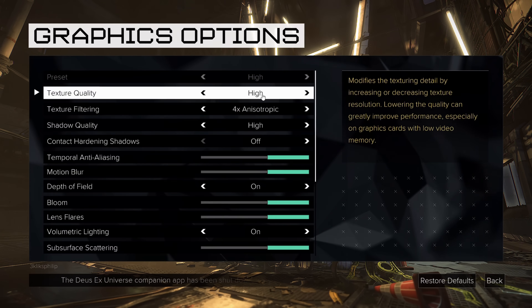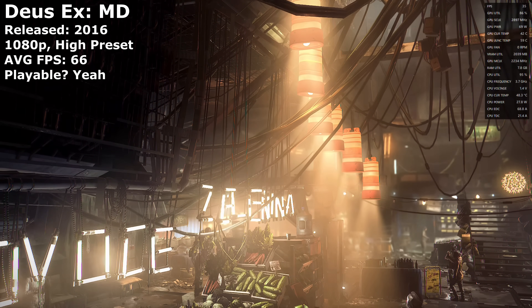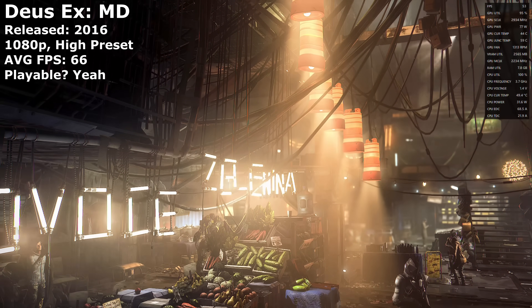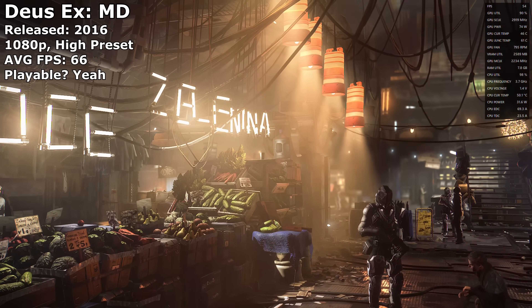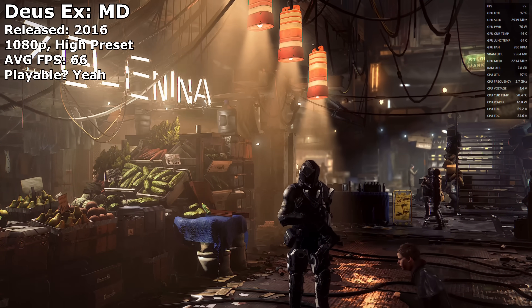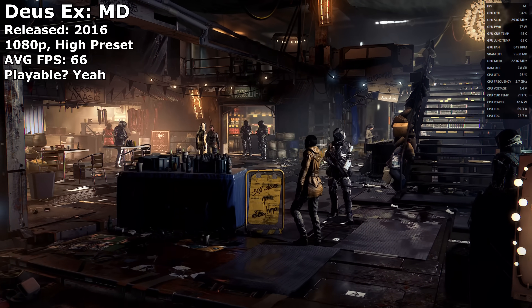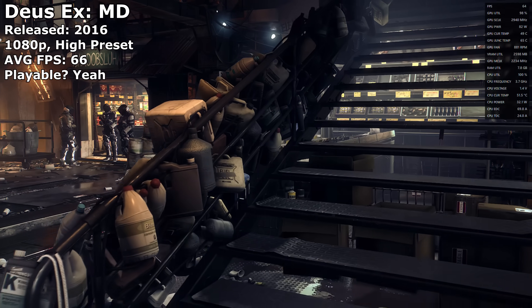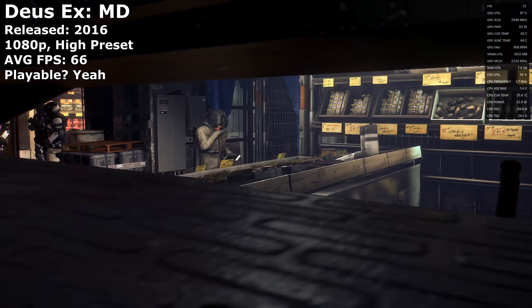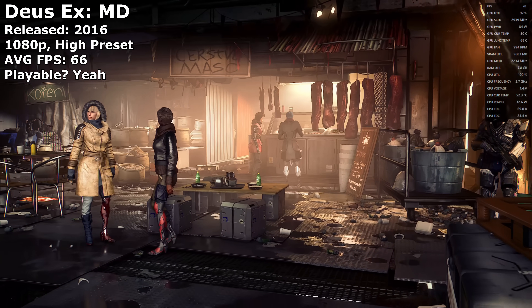We'll start with a demanding older game, just to show you what the system can do. Deus Ex Mankind Divided is probably one of the toughest games from 2016. It's one of those games that will destroy performance if you ramp everything up to highest, so there's not much point in going much beyond high preset — but I will anyway, for science. At the high preset at 1080p, the game's benchmark averaged above 60 FPS, sometimes going up to the 80s, though there were segments where it dropped to the 50s. For a game like Deus Ex, I would still call this playable. It seemed to tax the GPU and CPU similarly, and both regularly reached 90% utilisation or more. Check out these watts — apparently the 6500 XT is using about 80 and the CPU is hovering around 30, which is incredible efficiency, if true.